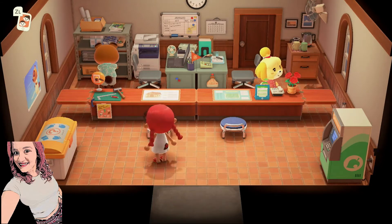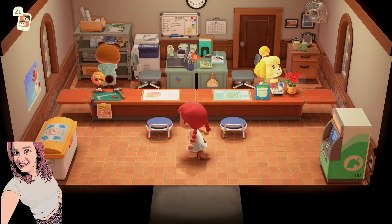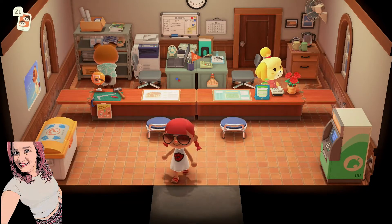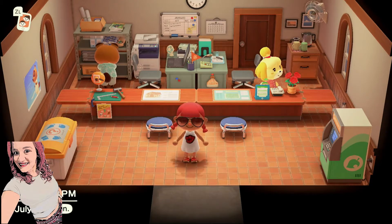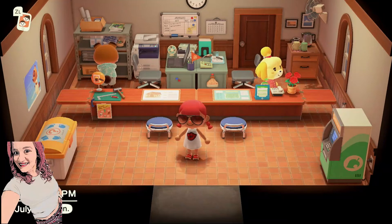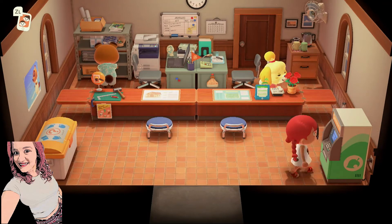Alright you guys, in today's episode I am going to show you how to use the amiibo cards. The very first thing is you are going to make sure you have the updated residence hall, and you also need to be sure to have your campground set up. You're going to go to your Nook Stop.